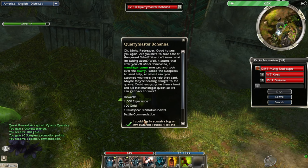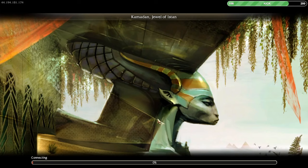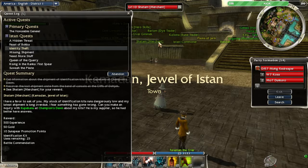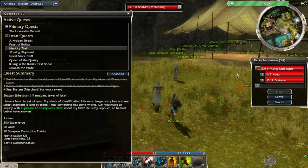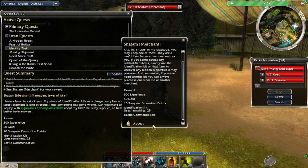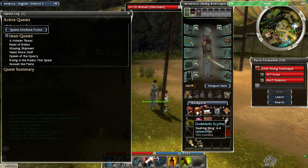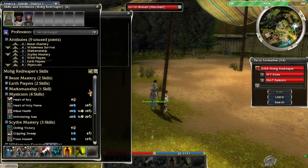The Mandragore Queen quest — we got an identification kit, the whole shebang, and a scythe upgrade. A Briar Blade — that looks like a cool sword, but we don't need it. And we got level eight — let's go!